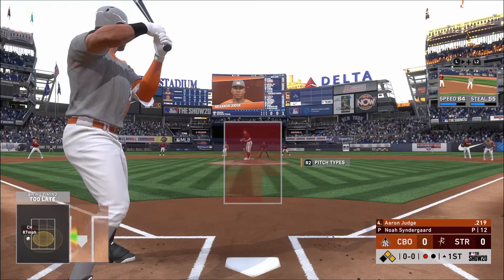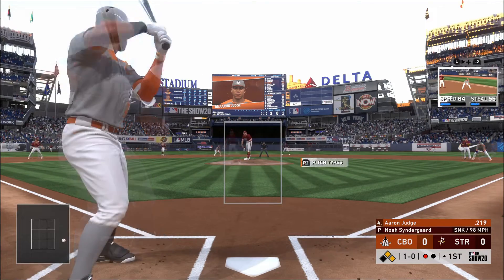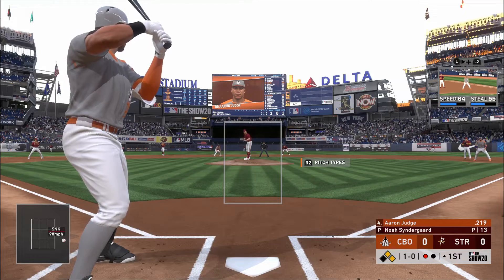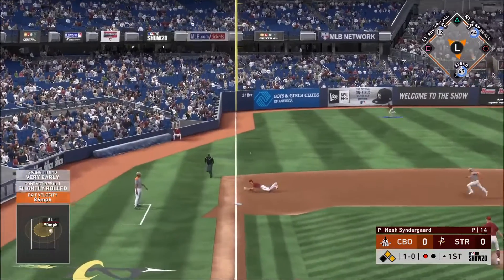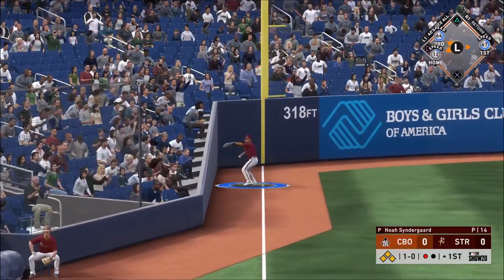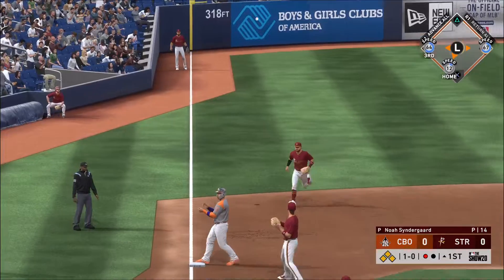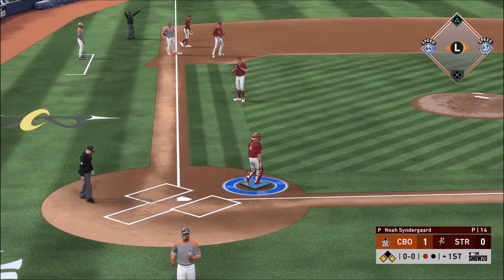Two on here with one man out and that'll bring up the former American League Rookie of the Year, big Aaron Jones. One ball, no strikes to count, now the 1-0. Grounder down the line at third — he tries for the backhand reach at third but it gets by the glove down the line, and Cano will score. He's safe at home plate.